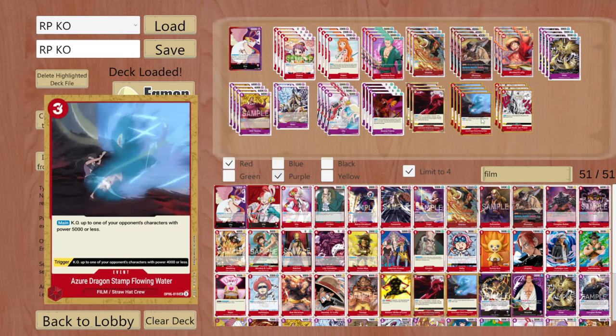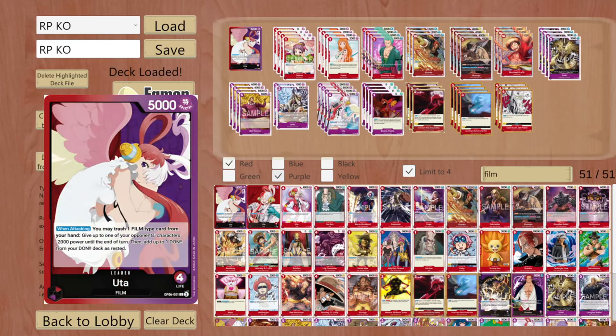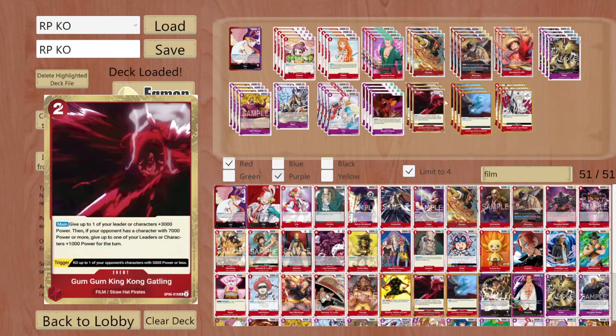And of course we are running four copies of Azure Dragon Stamp Flowing Water - an insanely long name for this card, but it is amazing. You really want this card because it is such a low done investment. For just 3 done you can KO up to one of your opponent's characters with a power of 5000 or less. The trigger is basically the same, only with 4000, and you can combo this with your leader effect and Otama to KO something big in the early game.